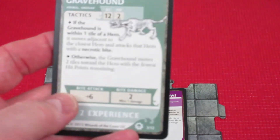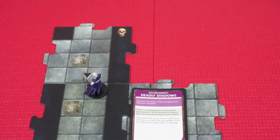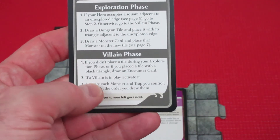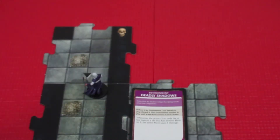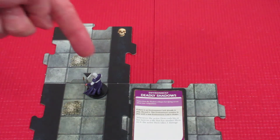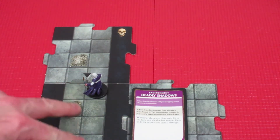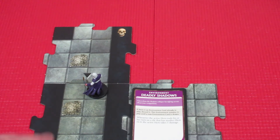No sooner does the Grave Hound show up than our wizard gets an Action Surge and takes it out. We now have five experience points total, which means we can cancel an encounter if needed. Emerald had to flip his Lightning Bolt card, but he has a Potion of Rejuvenation to flip it back. That wraps up the wizard's turn — what a fantastic turn!